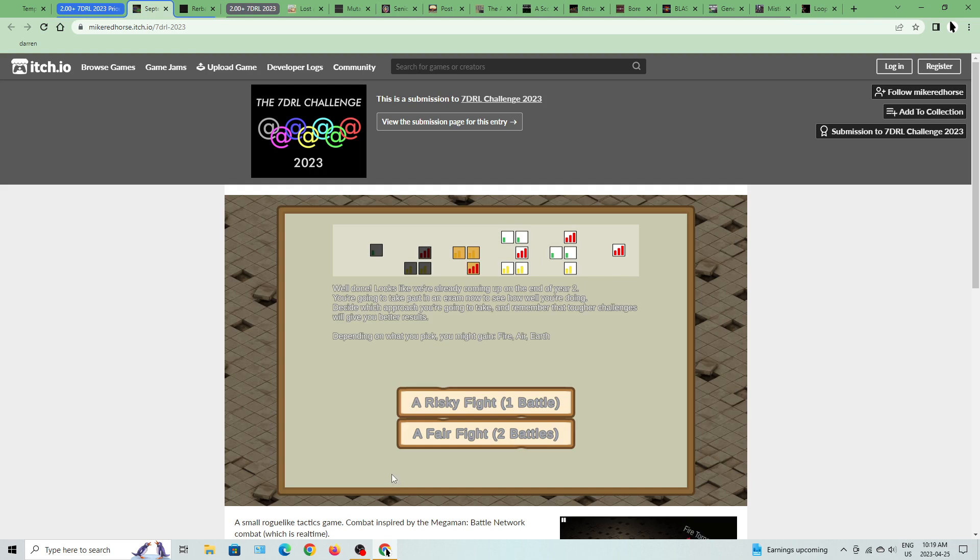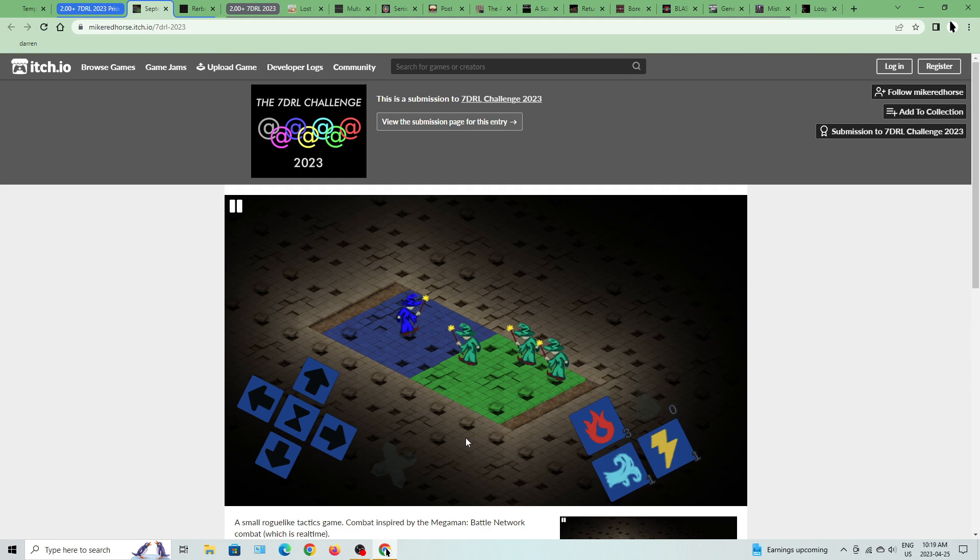Looks like we're already coming up to the end of year two. Decide which approach you're going to take — tougher challenges will give you better results. Depending on what you pick, you might gain fire, air, or earth. Let's go for a fair fight — two battles. Is this a fair fight? Just three guys. Raging Wind, Fire Tornado — okay. There's Fire Dart. You can combine your spells to get more effects out of them, or more range.